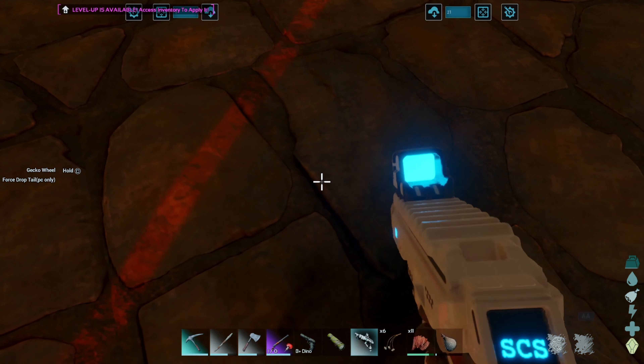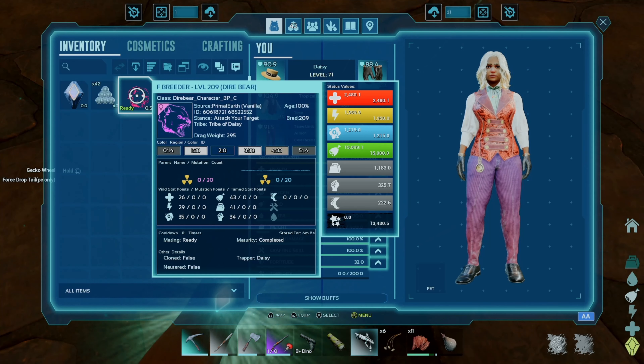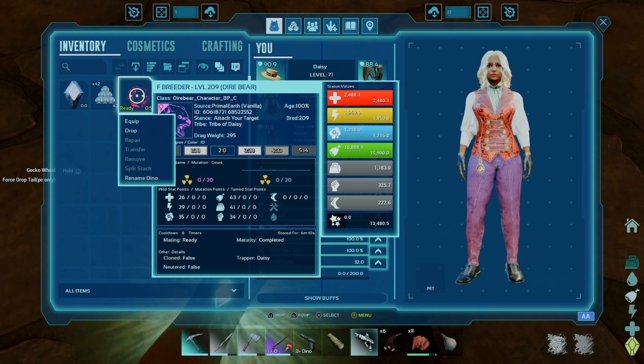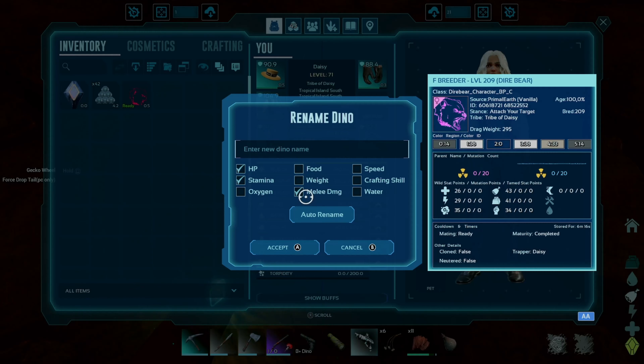I learned something really, really cool. If I hover over any of these pods with a creature in it and hit my right stick, I can equip it, drop it, rename the dino inside the pod, and check off different things. I don't know what those are for, but yeah, that's pretty badass.